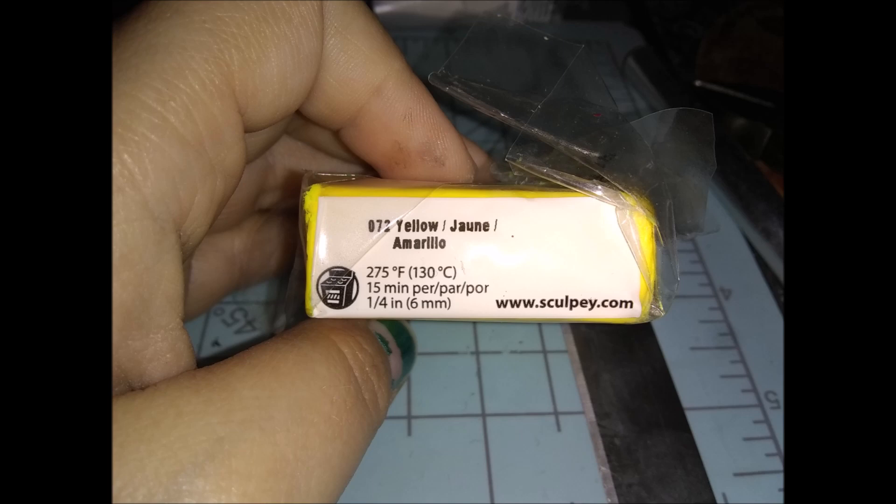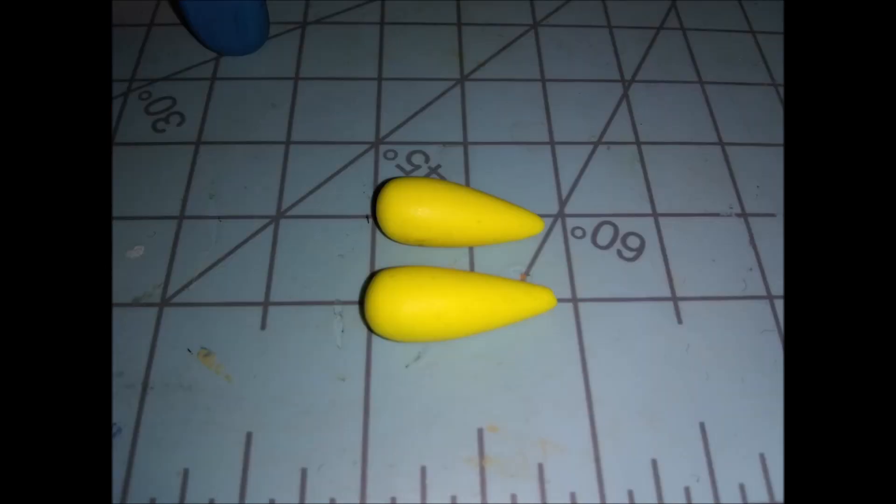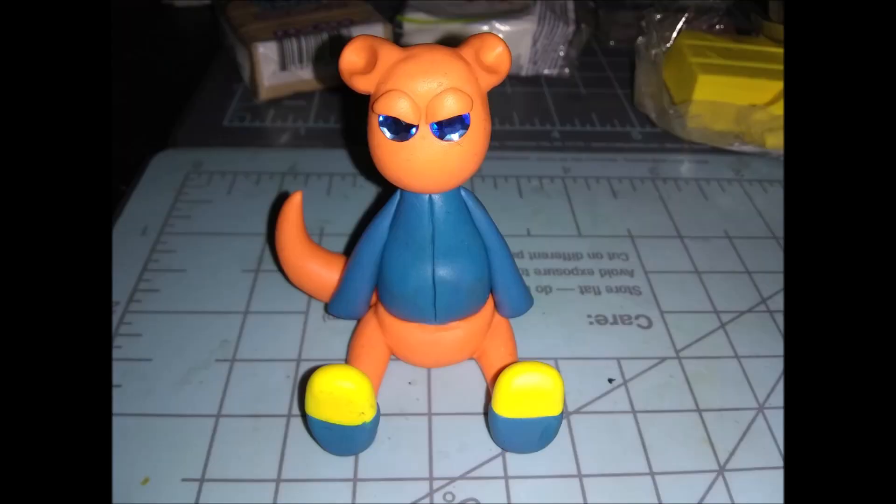The yellow is just for the tips of the shoes. Take two balls about a half inch in diameter and roll them into inch-long teardrop shapes. Then press each down gently with your index finger and cut off the excess, making sure they're thick enough to line up with the shoe lip. The little pointy pieces just put back in your pack. Make sure the size lines up with the shoe pretty well.